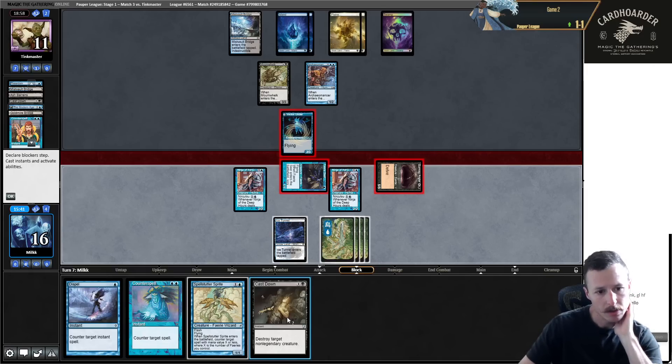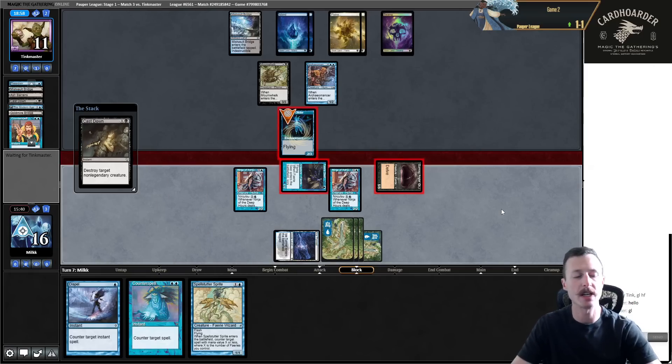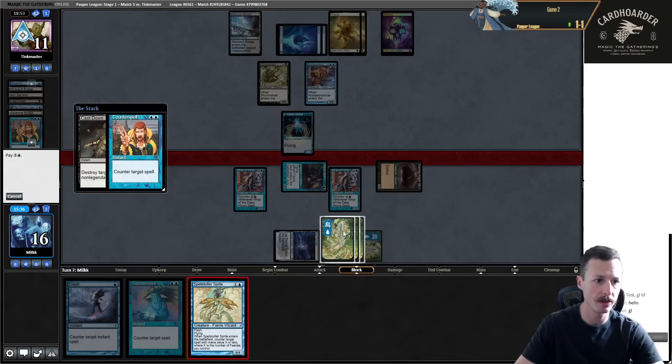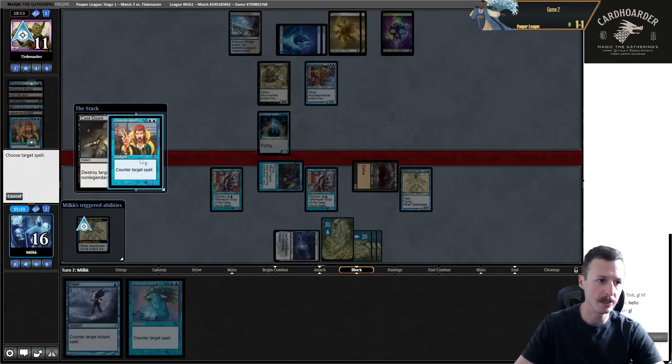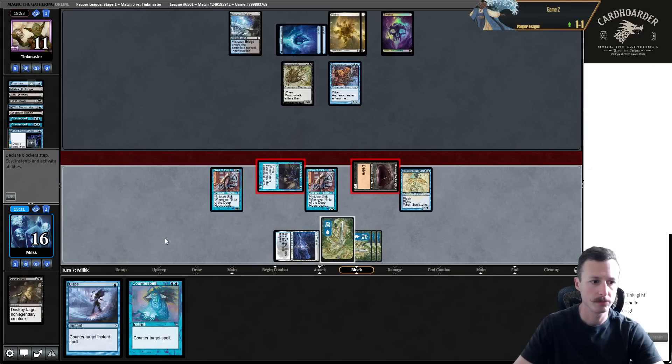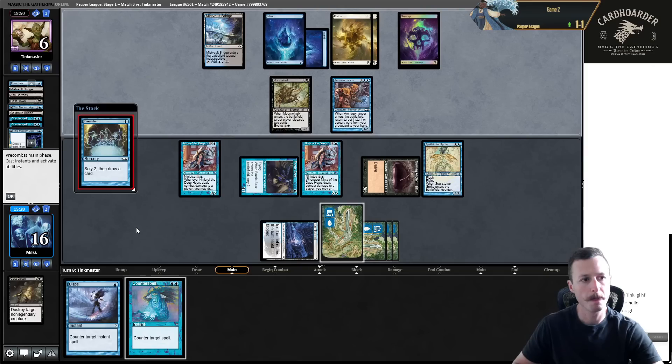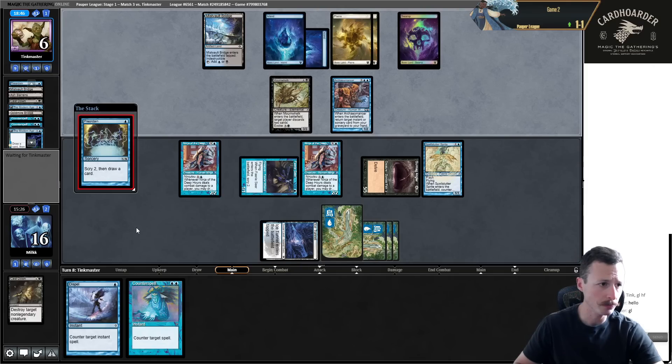That was brutal - I'm just going to Cast Down this. I want to keep this in play for Spell Stutter. I made a really big mistake - I should have Cast Down and waited. Actually I go for Stutter here, I think their last card is Late to Dinner. Made a bad play there but we're still looking okay. They don't have any creatures in yard to Late to Dinner right now. They're at six so they're going to have to start chumping the Zombie Fish.